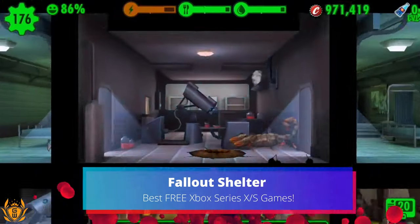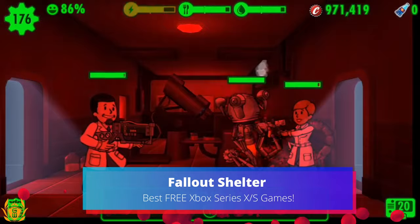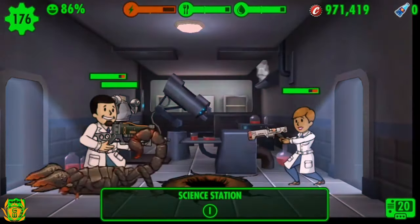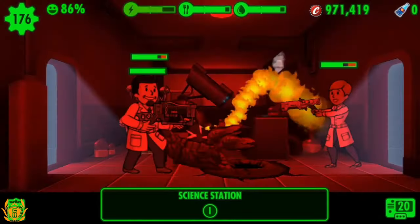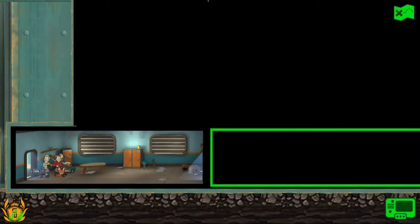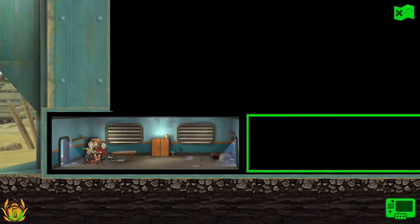If you're a Fallout fan who's played Fallout 4 and Fallout 76, then it might be worth checking out Fallout Shelter. It's a vault management simulator with stylish animated graphics that puts you in charge of keeping vault dwellers happy and alive — or not.